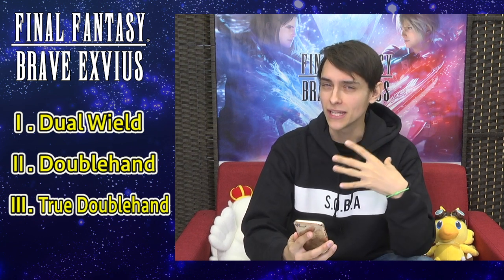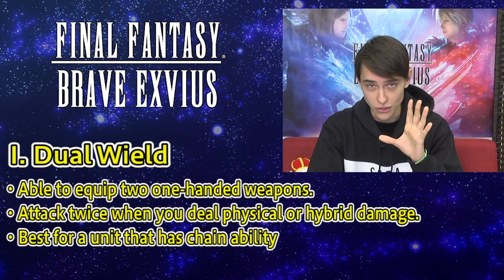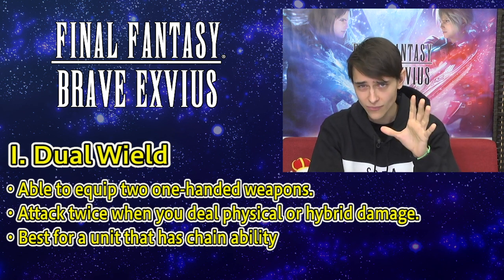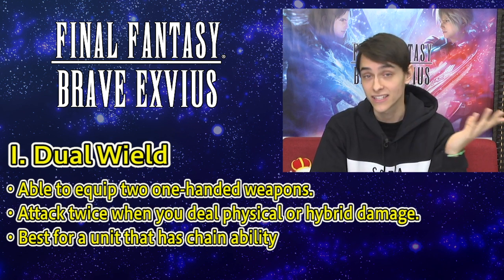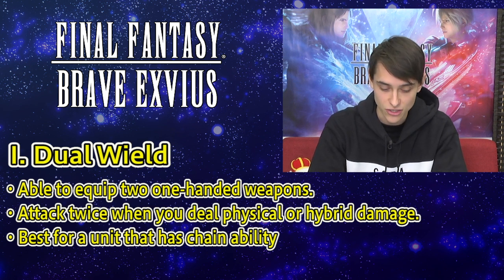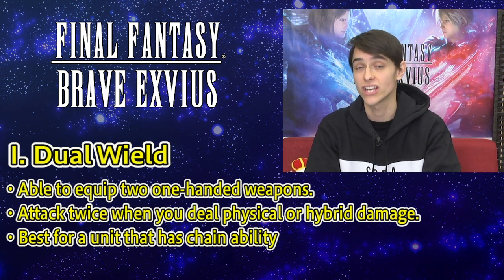Today we're going to be talking about the difference between dual wielding, double handing, and true double handing. So if you're like me, I was only familiar really with dual wielding from playing Final Fantasy and other games, but there's actually quite a lot to these three different kinds of abilities. So first, dual wielding. This basically lets you wield two one-handed weapons, one in each hand, and what this does is it lets you attack twice whenever you use an ability that does physical or hybrid damage, all while using basically one single MP cost. You just use the ability once and it attacks twice. It's pretty awesome, and it can deal a lot of damage. This also makes it really good for chaining because as you can attack twice, you can get pretty long chains and deal a lot of damage.